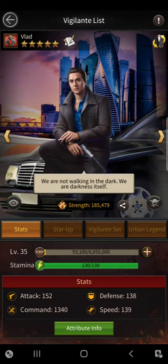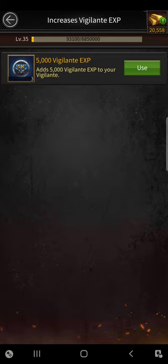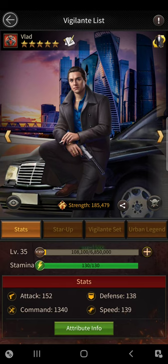The first screen that pops up shows my vigilante level, below that it shows the stamina, and then it shows the stats at the bottom. If I want to increase the level of my vigilante, I hit the plus sign next to the experience bar — that allows me to use vigilante experience from my inventory to increase his level. I just increased his experience by a little bit because I'd already used all my experience in the last event.